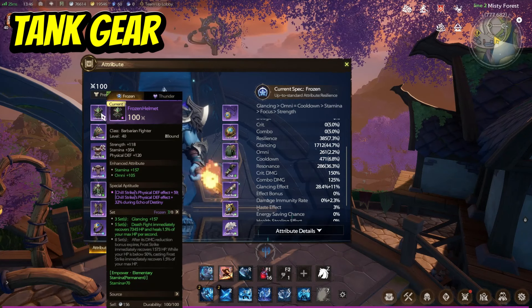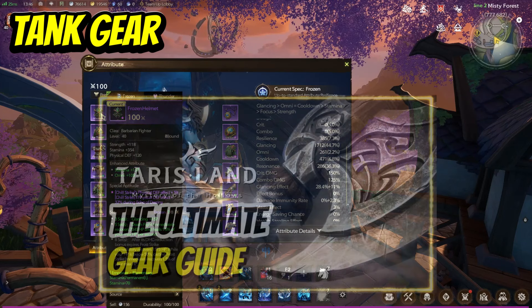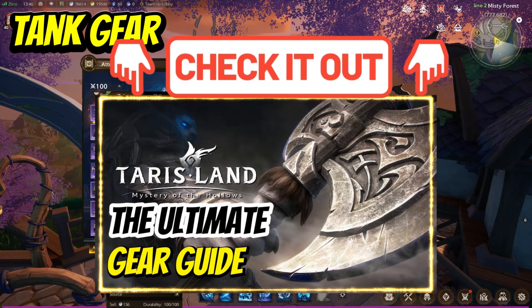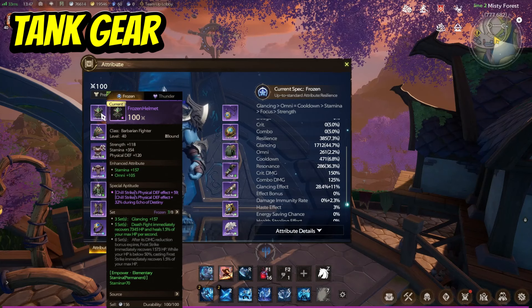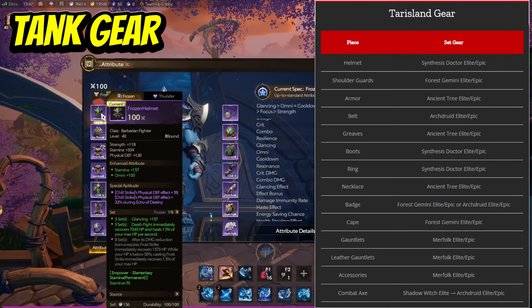When it comes to gear, all classes generally follow the same path. You can check out my gear guide on my website, which breaks down how to get all the gear, where it's obtained from, and what pieces to get. You generally complete elite raids to get the best gear, and as new content unlocks, you continuously upgrade your gear. While waiting for new raids, you can do arcane realm to fill the gaps. The reason raid gear is so crucial is that raids drop gear sets, and gear sets add additional stats onto your build.